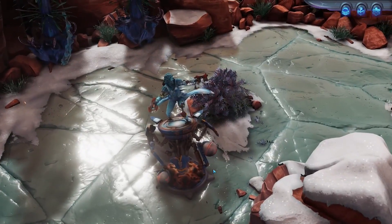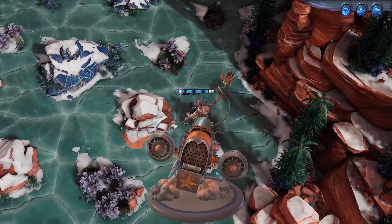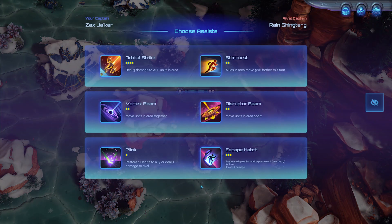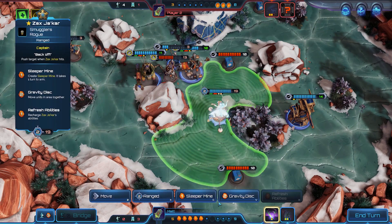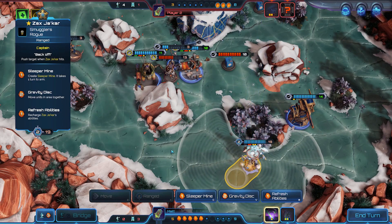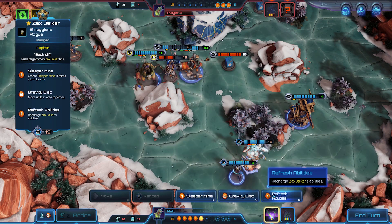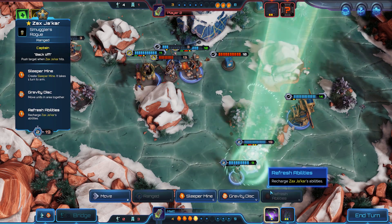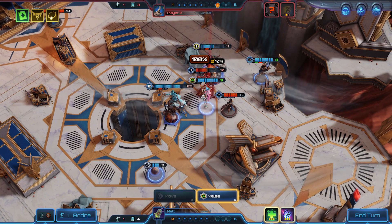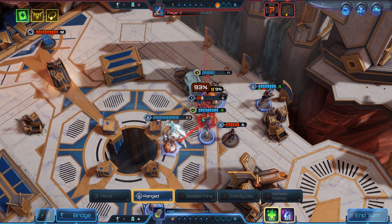Moonbreaker isn't totally devoid of long-term strategy, though. It's just that you'll find it in the single-player Cargo Run mode, rather than competitive matches. Starting with a pre-assembled six-member crew, Cargo Run sees you build out and enhance your team over five increasingly difficult matches against the AI. This is done by collecting crates that are randomly dropped into the arena, each of which contains a buff, perk, or new character. This on-the-fly team building is hugely satisfying, and demands you make a wider variety of tactical and strategic choices each turn. You're planning as much for the next round as you are the current match or even turn. You can create truly monstrous builds in this mode, upgrading already formidable characters with mountains of extra hit points and outrageous damage potential. It's the most fun I've had with Moonbreaker, despite the focus being on its PvP mode overall.